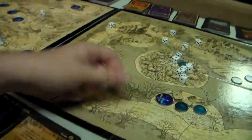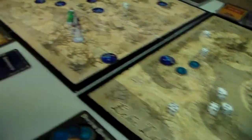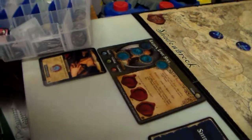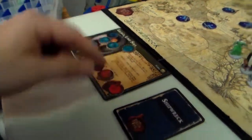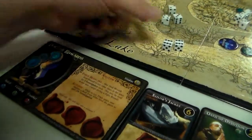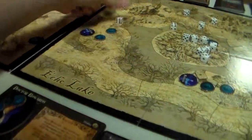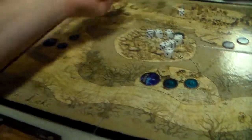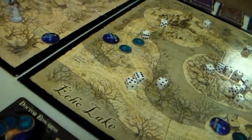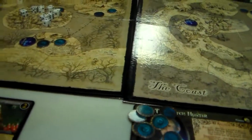Now it gets to attack her — two, three, four, five, six, seven. She took three hits and she's dead. Dr. Edwards rolls a six so he has to use combat; he only has two dice and he misses. Then he gets hit twice and takes two wounds.